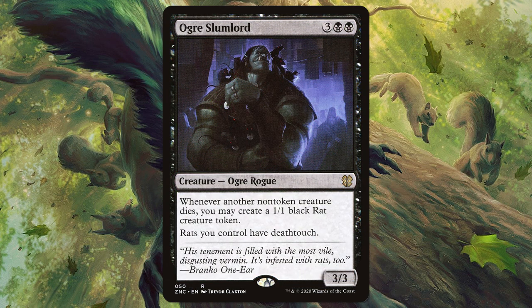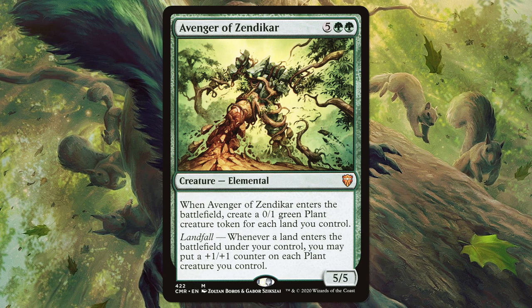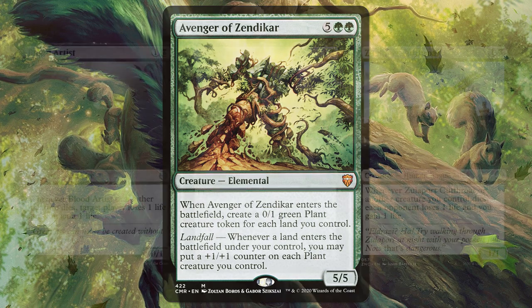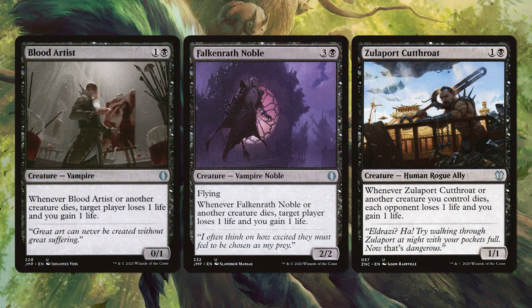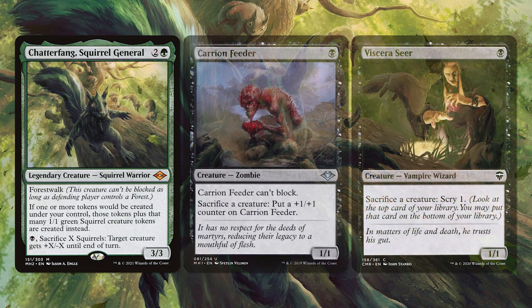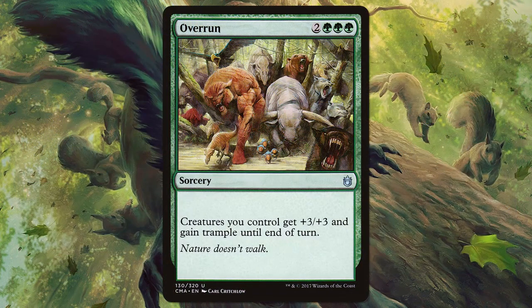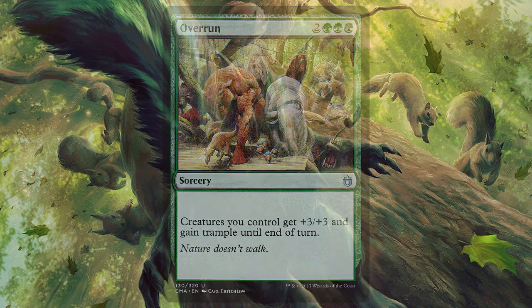Ogre Slumlord: whenever a non-token creature dies, we make a rat token, and those rats have Deathtouch, so it's going to help us likely not be swung at. Avenger of Zendikar — you get the point. Make as many tokens as you can, and then Blood Artist, Falkenrath Noble, and Zulaport Cutthroat. We go all out on Aristocrats, sacing our creatures with either Chatterfang's ability or Carrion Feeder and Viscera Seer to deal a huge amount of damage. Or Overrun — we give our creatures +3/+3 and trample. Imagine 4/4 squirrels with trample attacking you. That's nuts.